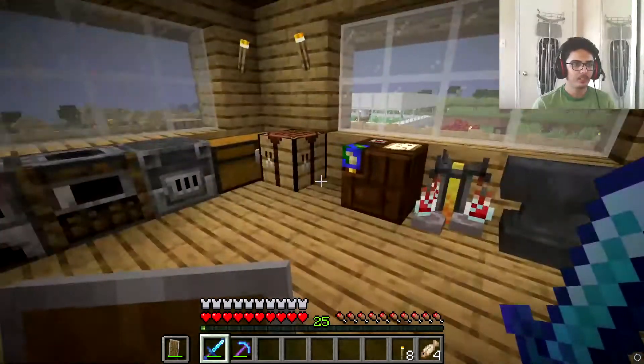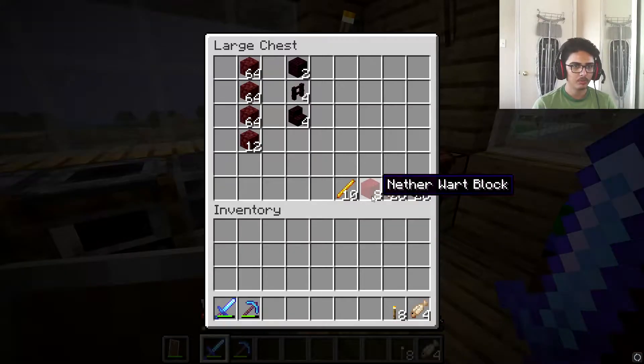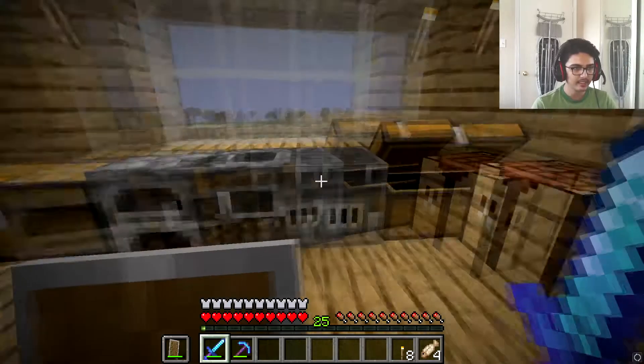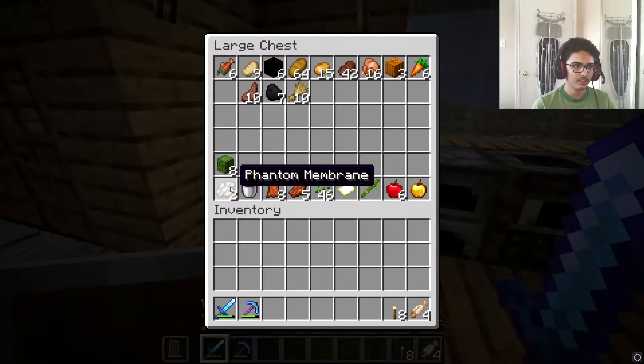In the previous video — essentially unrecorded — we ended up getting so much cool stuff. We got blaze rods and nether wart blocks. I turned the nether warts into nether wart blocks but now I cannot turn them back, and I don't know why. That's honestly annoying, but we did collect quite a lot of things.